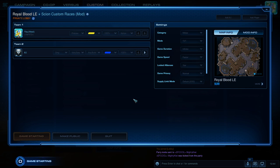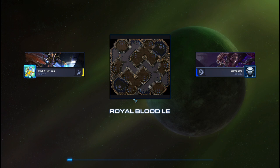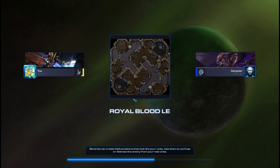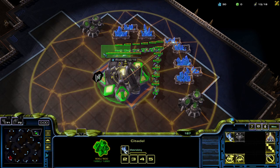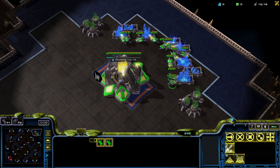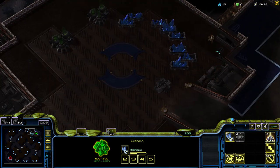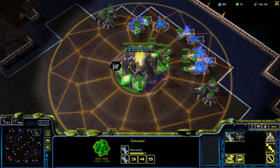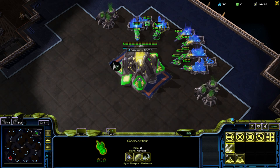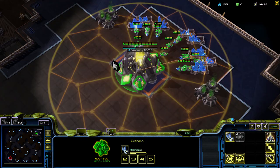Hello everyone, welcome to another Starland Castle and Races video. In this video I'm going to be showcasing Chiron as a whole, as a race. It's going to be just an overview: the tech tree, each unit, what it does, some of its abilities, some of the mechanics of Chiron. Let's hop into this game — it's just against very easy AIs, because I do want to show a couple of interactions, which do require an opponent to properly observe.